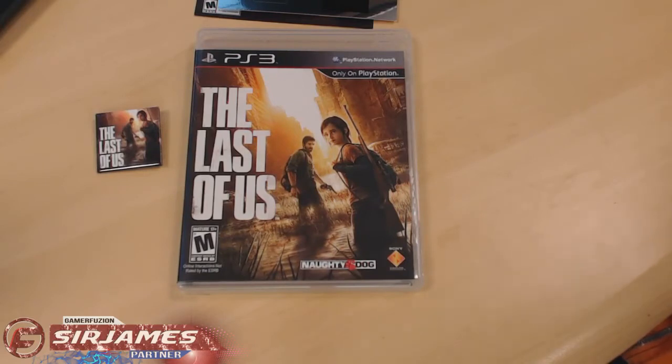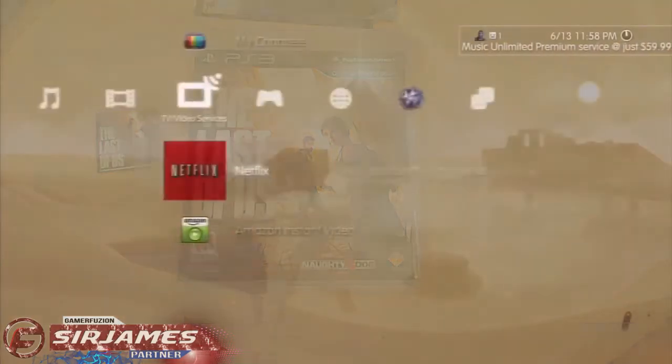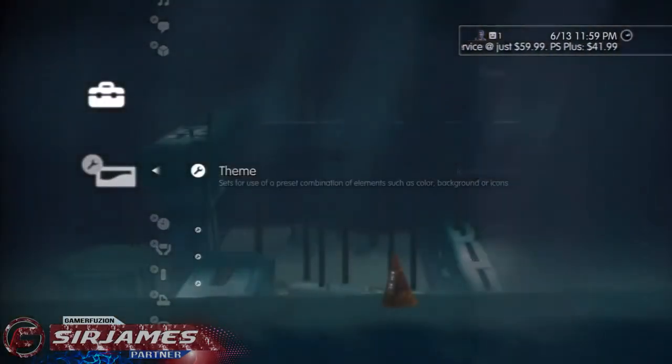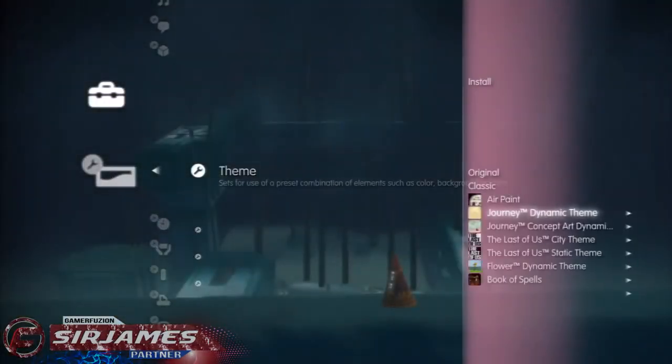I'm not showing you the receipt because it has my codes. The pre-order bonuses include the Sights and Sounds Pack, which includes a digital download of the game's soundtrack, a PlayStation 3 dynamic theme which I'll show you in this video, and two exclusive PlayStation Network avatars.